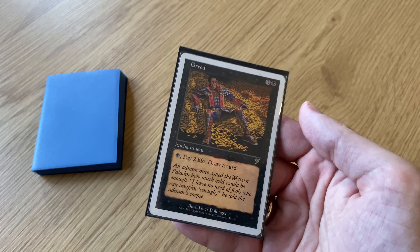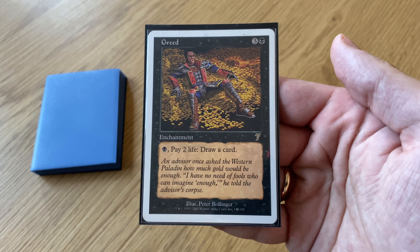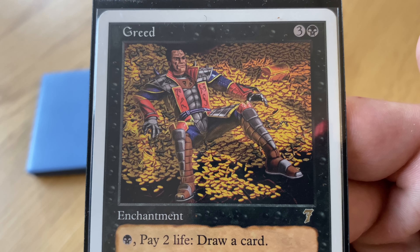It's Greed from 7th Edition. For one black enchantment, pay two life, draw a card — with some western paladin laying on a pile of gold in the artwork.